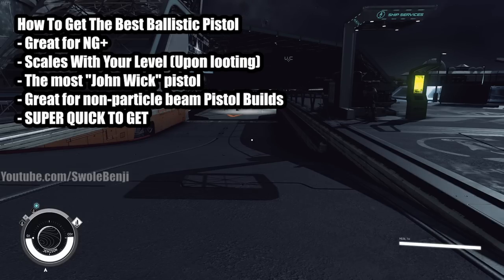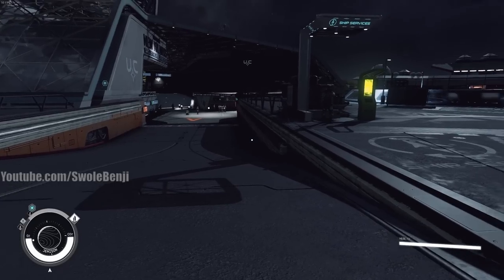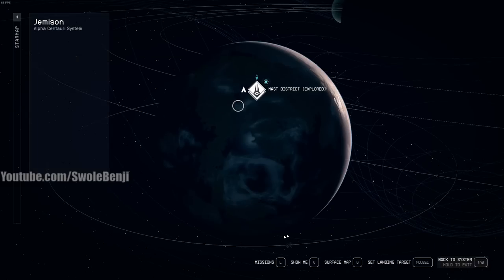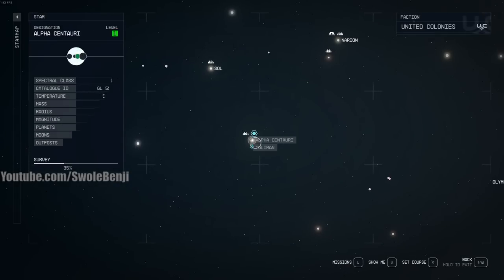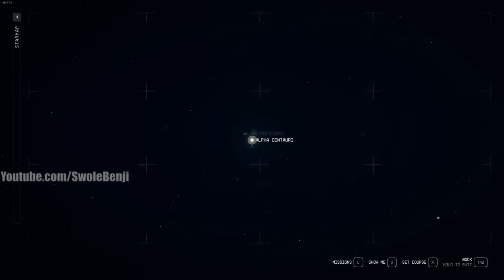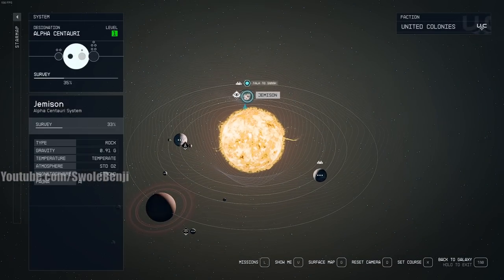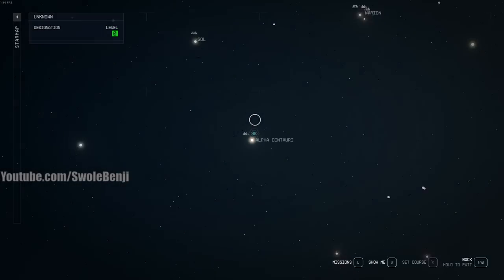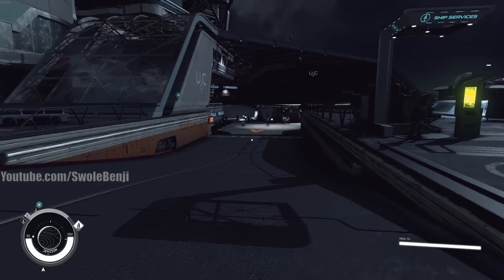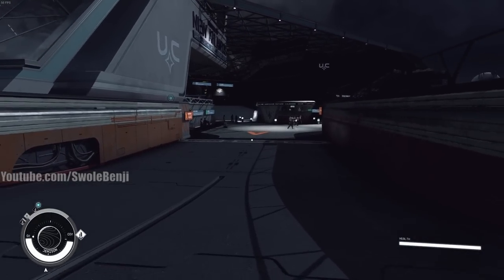Right now I'm here in New Atlantis. Let me show you on the map — sometimes people leave comments about this. This is Alpha Centauri. Right after the tutorial you'll go to Jemison, and then from Jemison you'll go to New Atlantis. I'll show you how to get there. We're going to be doing a three-part side quest with GalBank in order to win this weapon.